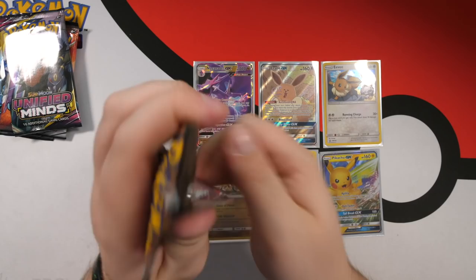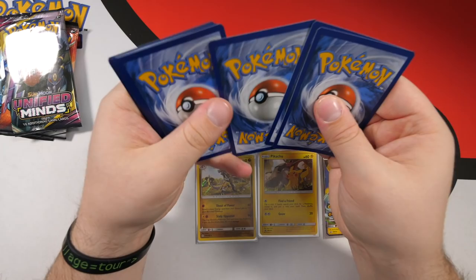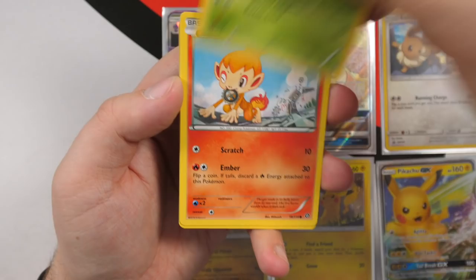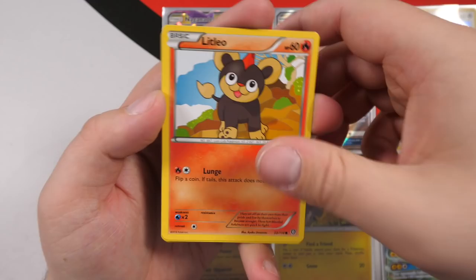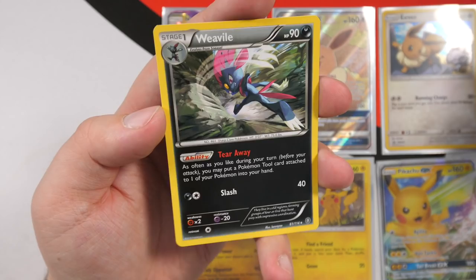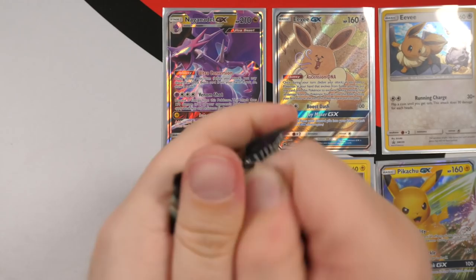Box number two — starting with Steam Siege again. Going three from the back, no energy to guess. We have a trainer, Armor Fossil Shieldon, Braviary, Nuzleaf, Chimchar, Nosepass, Litleo, Yanma, reverse holo Chimchar, and the final card is a Weavile. I thought it was a holo but it ain't — just the way the card shines. Steam Siege is awful.